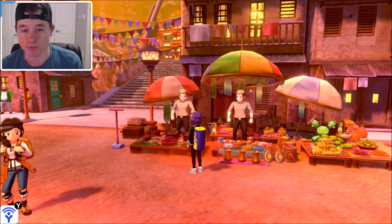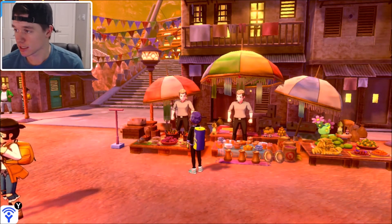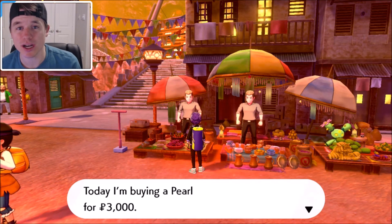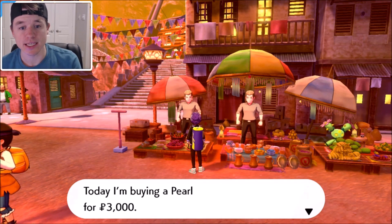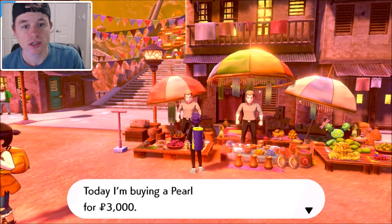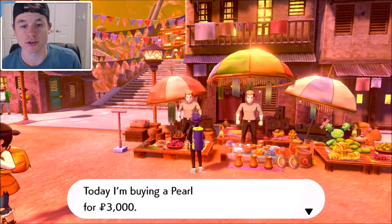What they are going to do: the guy on the left is going to buy stuff each day — he's going to buy one item for a ridiculous price. So today he is buying a pearl for three thousand dollars. Each day he's going to buy a certain item for an upcharge of what you can sell it at the Pokémon Mart.